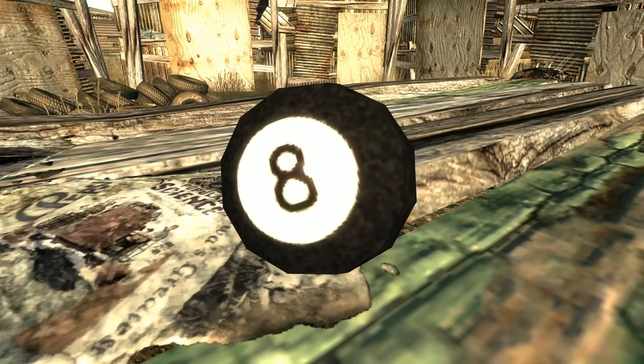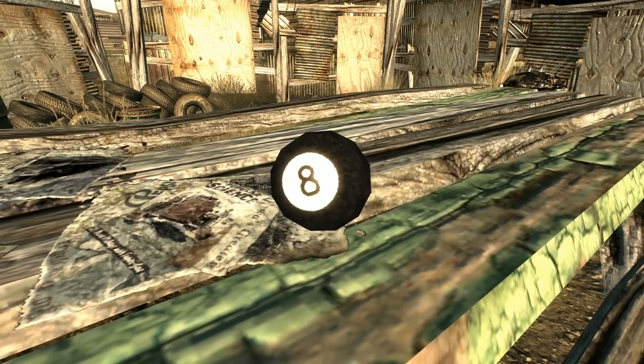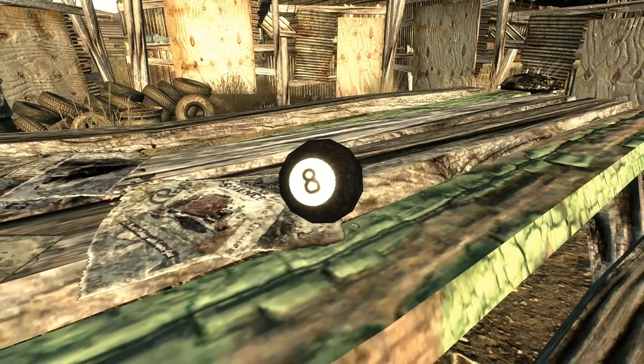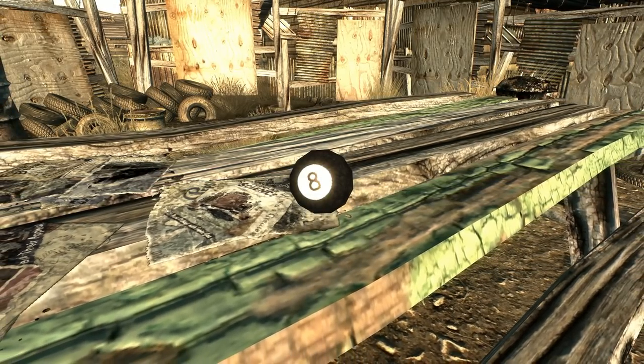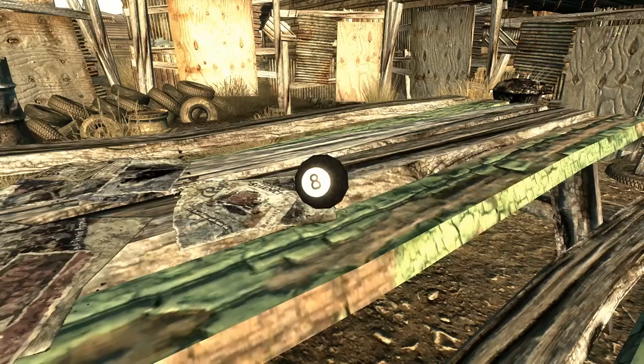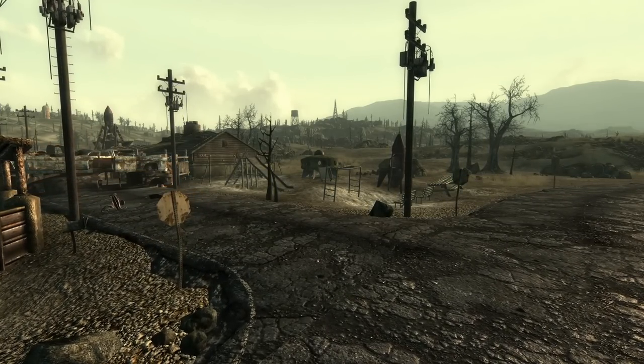This isn't the first time such an item has found its way into the Fallout series, and I hope it won't be the last. While the 8-ball in Fallout 3 doesn't seem to be entirely modeled after the famous toy, I believe it's implied that it's the same kind of trinket found in Fallout 2, which I've covered before. Whatever the case, this 8-ball is a great good luck charm to carry throughout the Capital Wasteland.